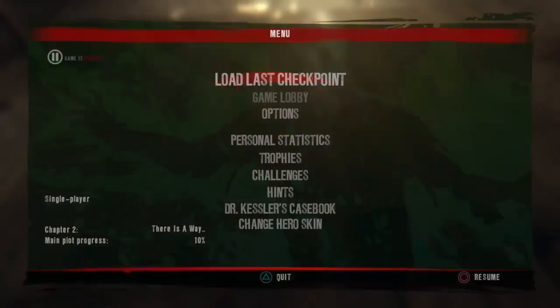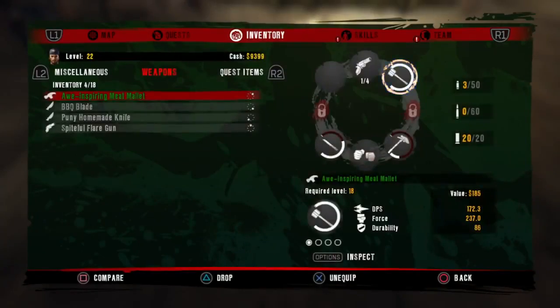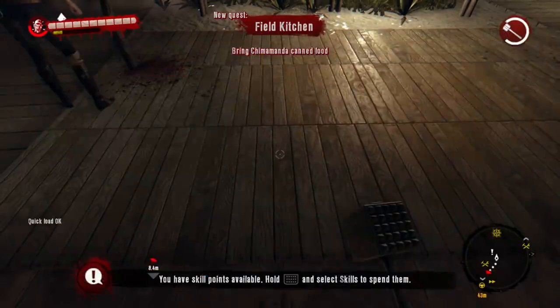As soon as you pick up all those, go ahead and press Start, Load Last Checkpoint. You should have all of them still on you. This works with any item — it doesn't matter what it is. You can do it with canned food, duct tape, or whatever you want. As you can see, I now have 32.